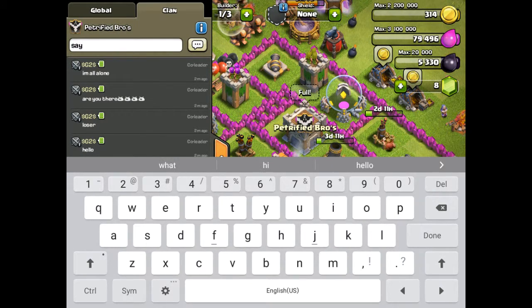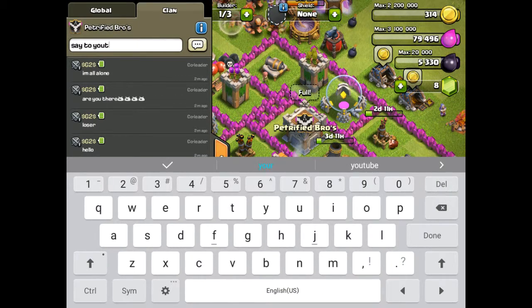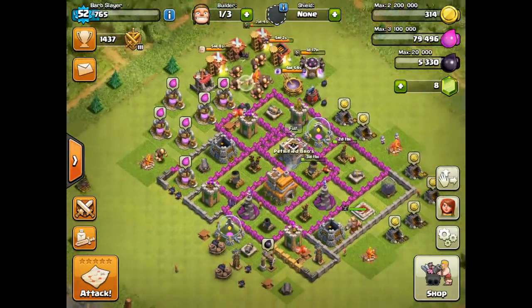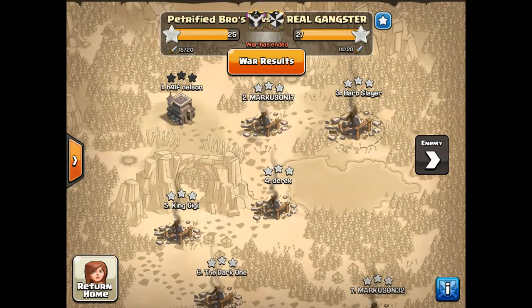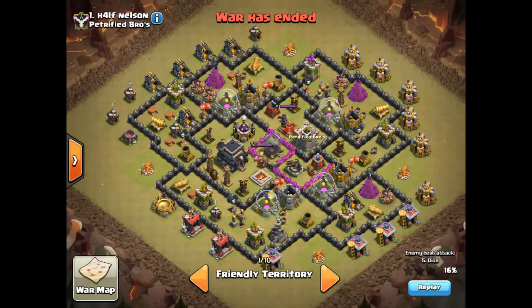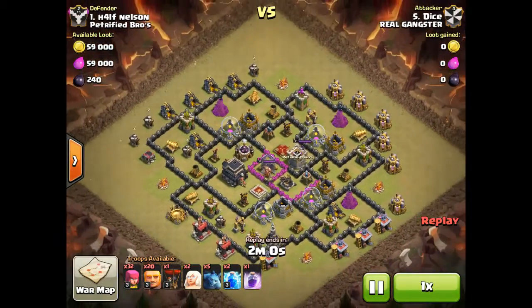Let's see if anyone is online. So we lost in war 25-27. Our leader is Town Hall 9, and he got attacked with 16% by number 5 on their team.